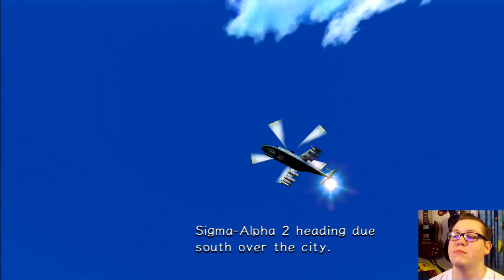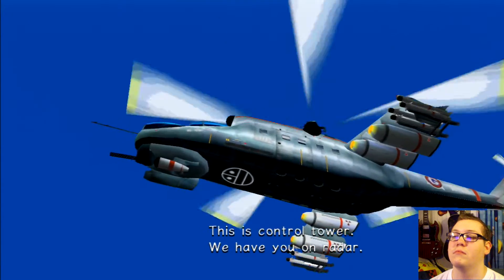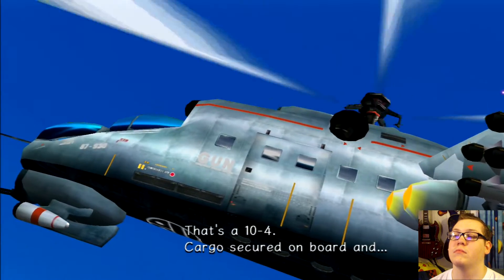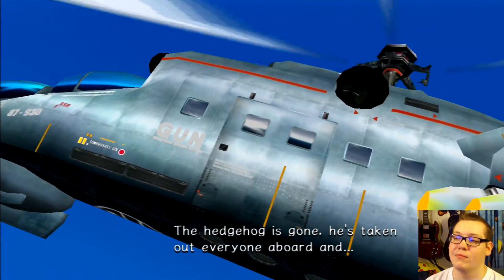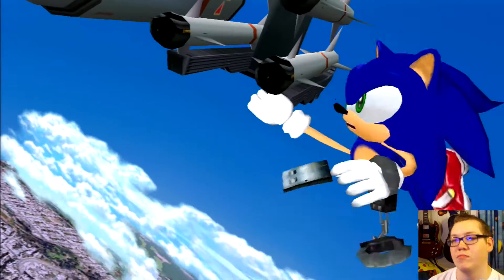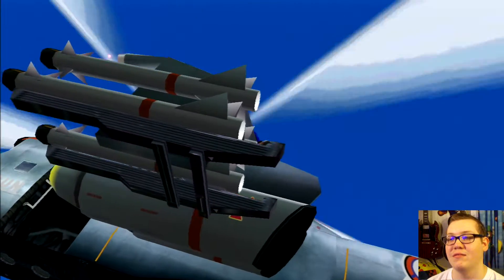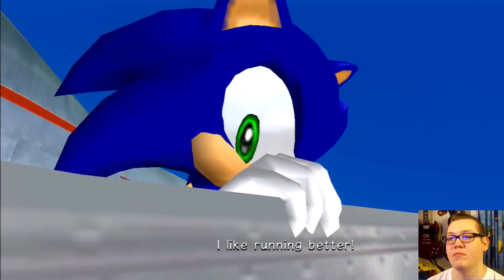Sigma Alpha 2 heading due south over the city, we're en route, everything's a go. This is Control Tower — we have you on radar. Report cargo status of captured hedgehog aboard, over. That's a 10-4. Cargo's secured on board and... the hop pod is gone. He's taking out everyone on board. Freeze! What do you think you're doing? I love this music. Talk about low budget flights — no food or movies. I'm out of here. I like running better.